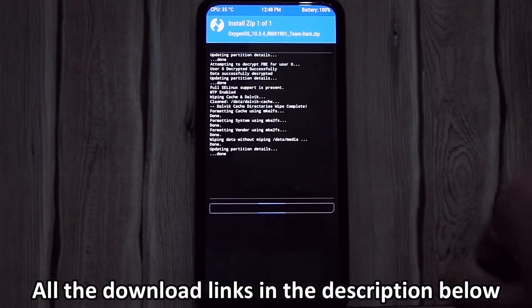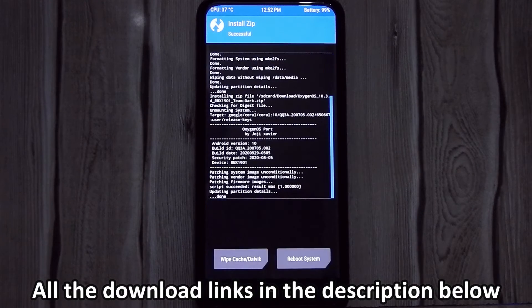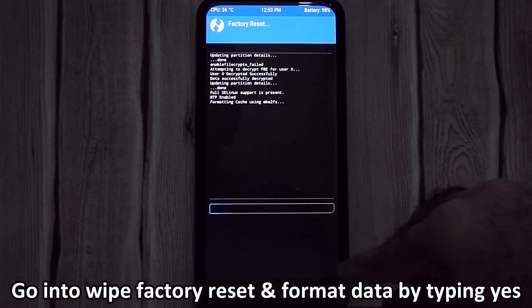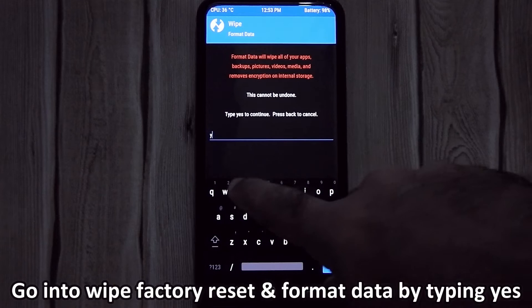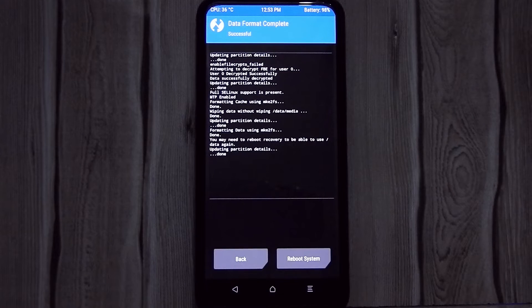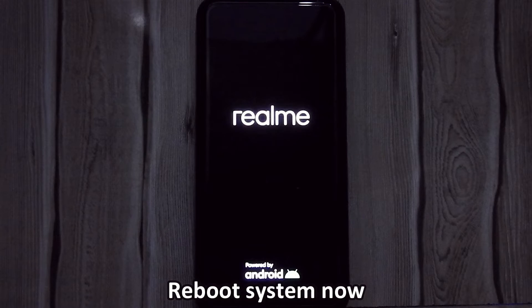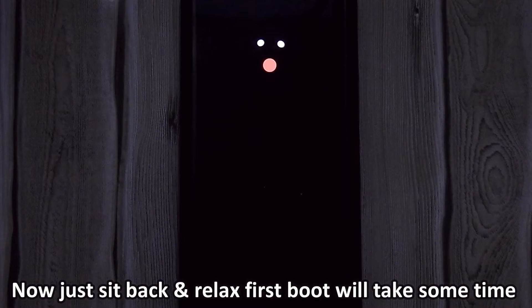Flashing will take some time, so please sit back and relax. After flashing the ROM, go into Wipe and factory reset, then format data by typing 'yes'. Reboot system. If you want to root this ROM, you have to flash Magisk 20.3 zip file. Don't flash any other zip file, otherwise it will not work.